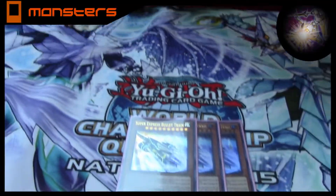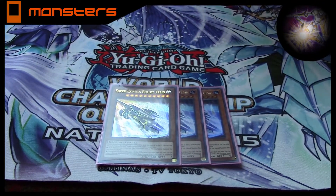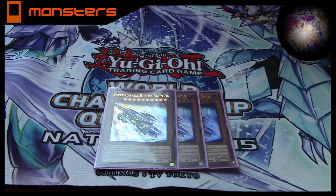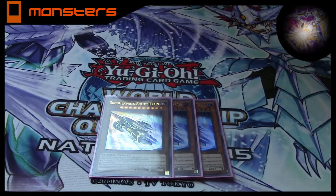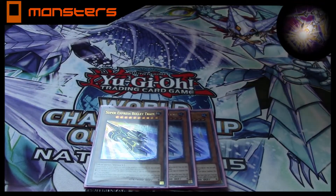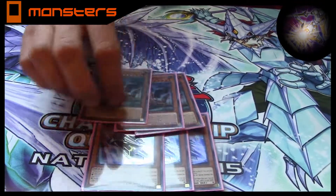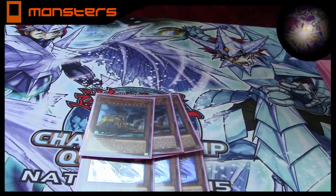We got three Super Express Bullet Train. You pretty much use it more for the search than for the special. Sometimes you'll get it off of Urgent Schedule if you already have a Dera Crane in hand. Dera Crane — the easiest way to play this deck this format is just force this card out. When it's detached, it pops a card on your opponent's side of the field.